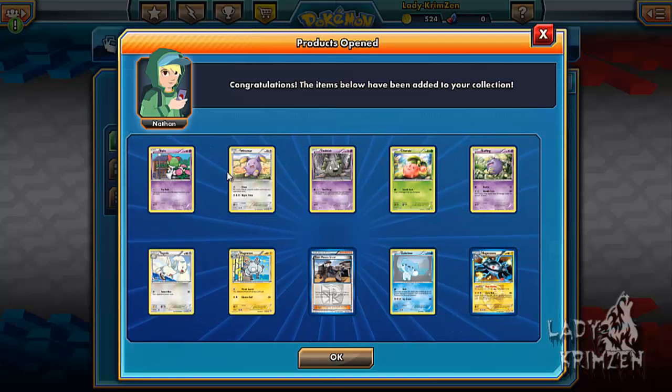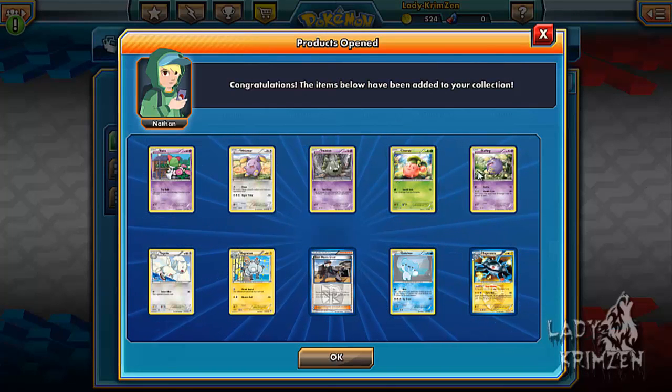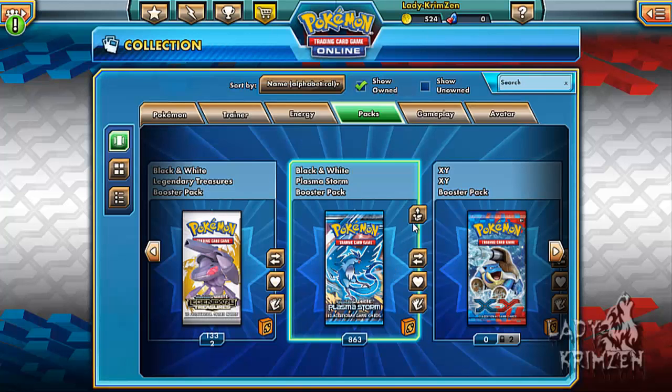Next pack: Roltz, Wismer, Trubish, Cherubi, Koffing, Togetic, Magneton, Team Plasma Grunt, Chubchi Reverse Holo, and the awesome Magnezone as the rare.